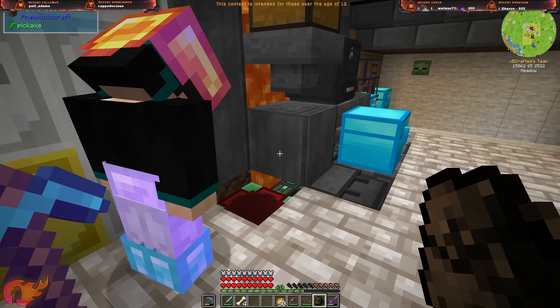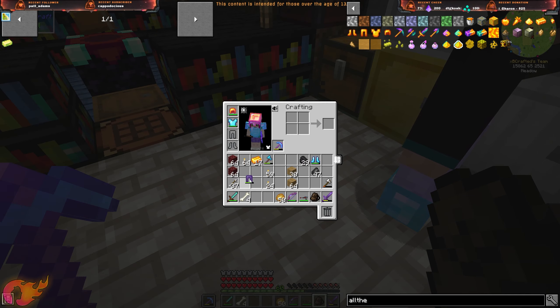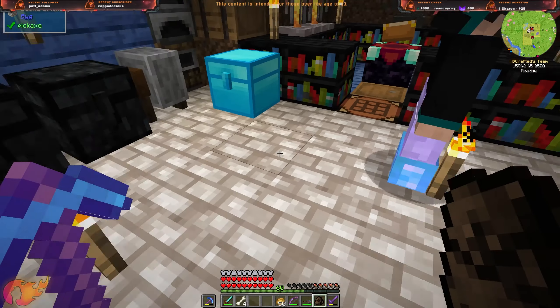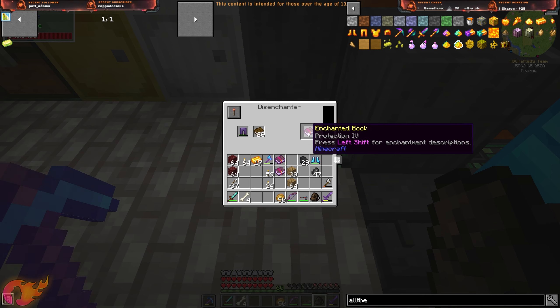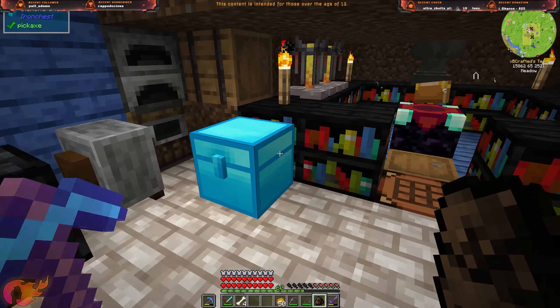We do have this enchant disenchanter - it pulls enchants off one at a time. I need nine books to get all the enchants off the pants. Then you'll need five or six for yours. The books are easy to get - we've got a sugar cane farm. Combining enchantments uses far less experience than vanilla, which helps.